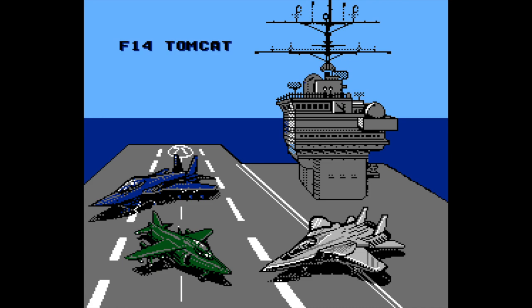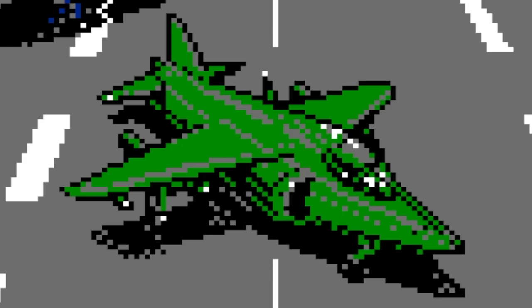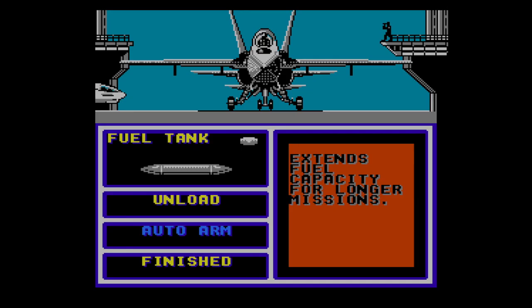You get to choose from three planes: an F-18 Hornet, an F-14 Tomcat, or a Harrier Jet. All of these look super dope — very well rendered. I absolutely had some Micromachines that look just like them. Next, you can pick some fuel and missile customizations, but the two options, unload or auto-arm, are a little confusing.